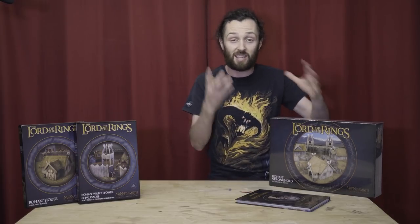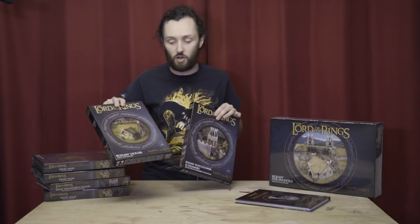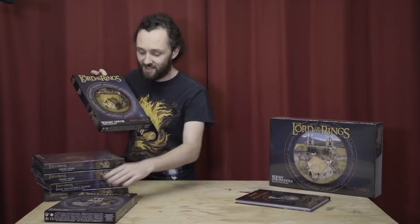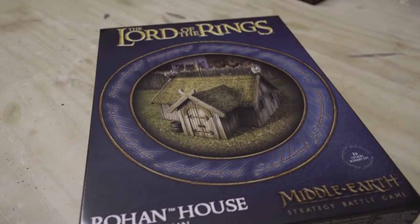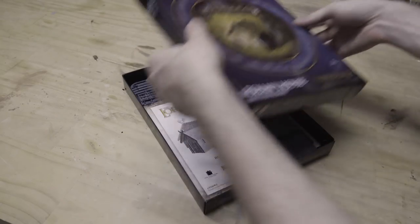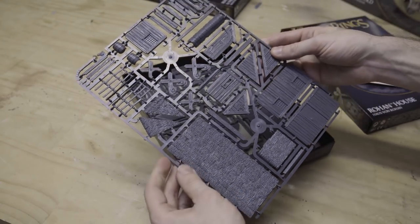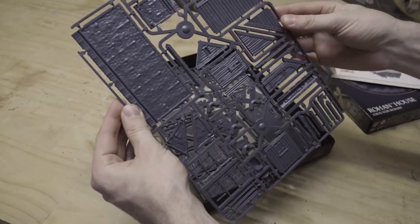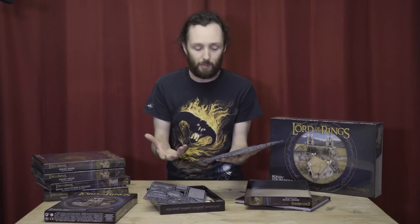Let's have a look at the actual components which are our two kits that make up the bulk of the new terrain range. First up, we're going to look at the Rohan House. This is an awesome kit — I am so excited to get building with these. With all of these new terrain kits, they are a single sprue that is often repeated. In the house, we get two sets of the same sprue, and in the watchtower you get four.